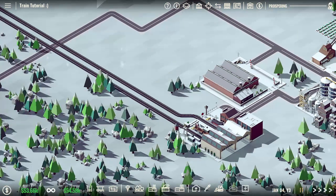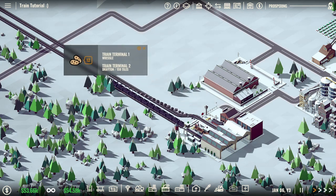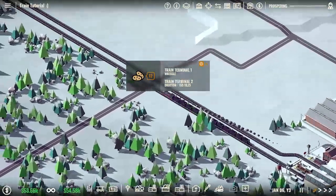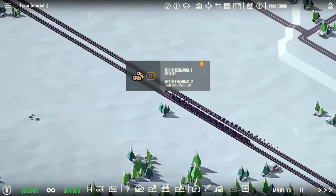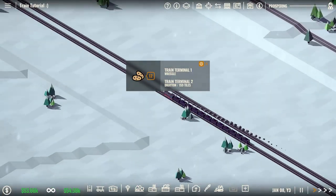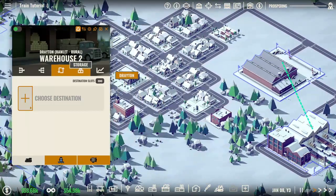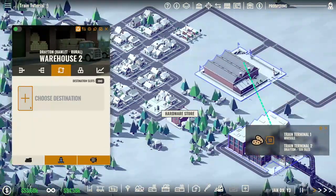Once I hit the play button we should start seeing trains coming out — and there we go, there is the first train bringing 12 potatoes up to Russell. Trains are quicker and more efficient: a train brings 12 units versus a truck which can bring two, upgradeable to three with some research. Once the items get up to the warehouse they will be shipped from there and you can do as you would normally.